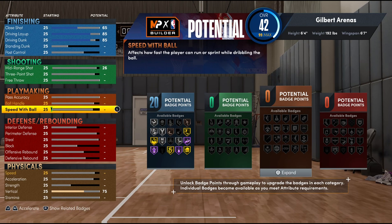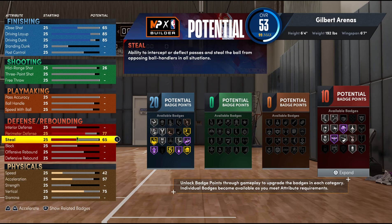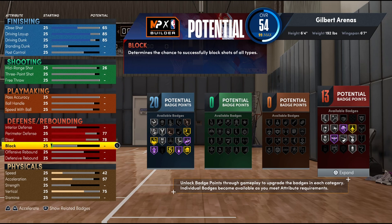Moving to defense — we decided to go to 77 on the perimeter defense, which allows silver clamps, ankle braces, menace, defensive leader, pit dodger, tireless defender, as well as Hall of Fame off-ball pest, anti, and hustler with a bronze interceptor. We went with a 78 on the steal and 77 on the perimeter defense, and then the block was maxed out at 64.